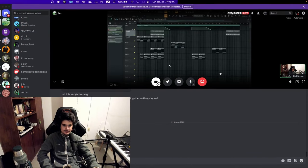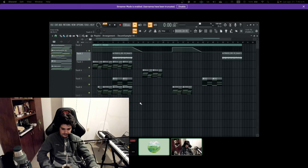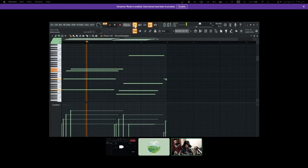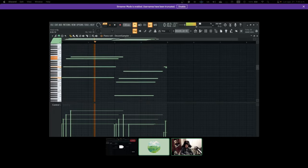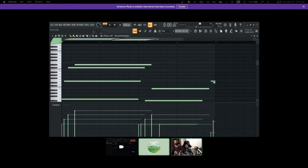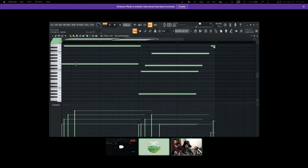Nova joins on Discord: yo, what's good — I'm Nova, I'm from Brazil. I'll show you how I came up with the idea for the beat. I started with a piano from Piano Book. Piano Book is a website where you can get free sound banks — it's basically like Kontakt but it's free. So I had a pretty basic loop and I use that progression quite a lot; I usually just start with the bass notes.